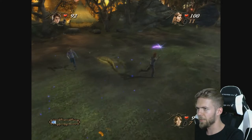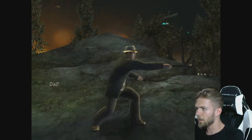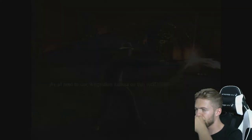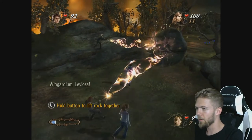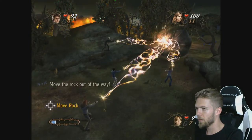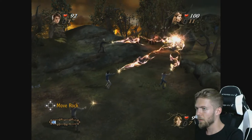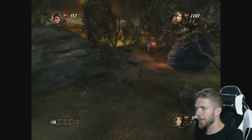But how do I cast spells? Oh okay, that's how I pick up the beans. That's good to know. But how do I cast something... We need to cast Wingardium Leviosa on that rock. Wingardium Leviosa! Move the rock out of the way!